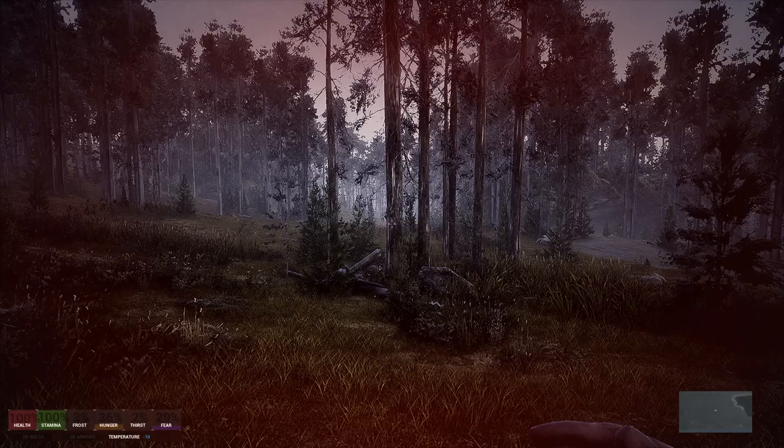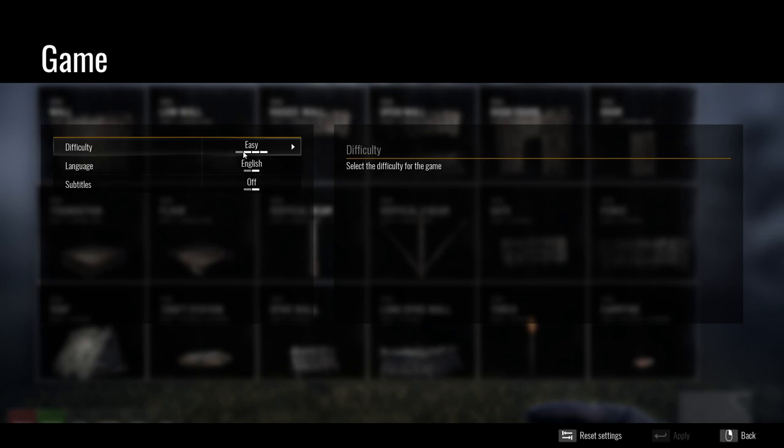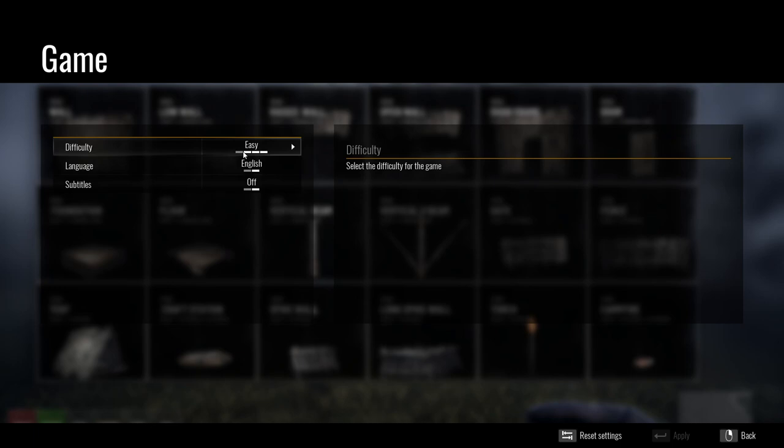I'm going to go back to the options. Gameplay — let's look at difficulty. It's on easy?! What?! Well, that's depressing. I know there's more controls than this, it's just not showing them. So I'm starting a new game.